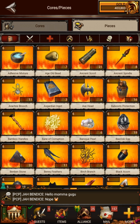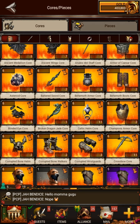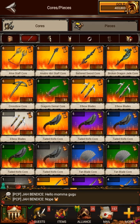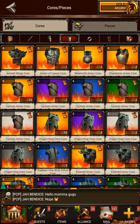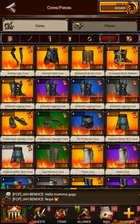Essentially, when you're crafting cores, you're going to notice that you have these various pieces and items at the top. This is going to be weapons, helmets, armor, accessories, and then feet.